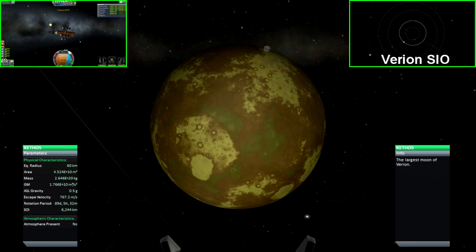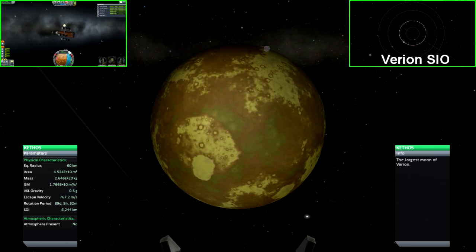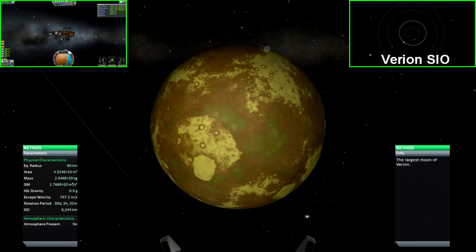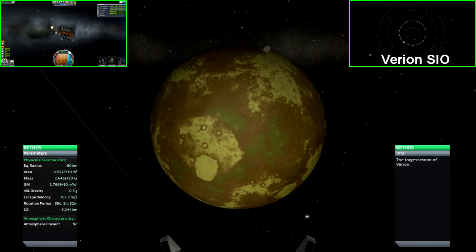Kethos is the fourth moon to orbit Virion. It is a small yellow moon with several large craters and many small craters. It has half a G of gravity, meaning it can be quite difficult to land on since there is no atmosphere present.